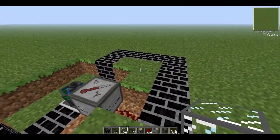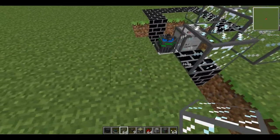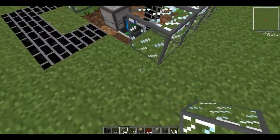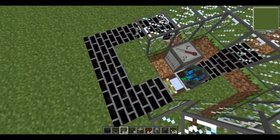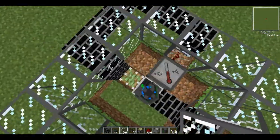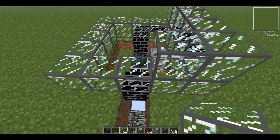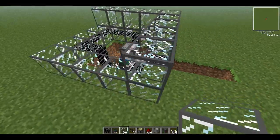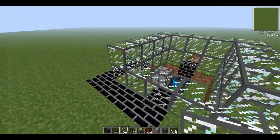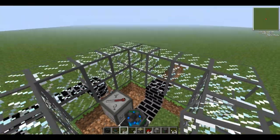We need to use the blast-proof glass. You just want to line it around this, like so. You don't have to use blast-proof glass — I'm only using it because in case of an explosion or something terrible, we can save our reactor and prevent anything bad from happening to all our other stuff, like our missile silos and complicated wiring.